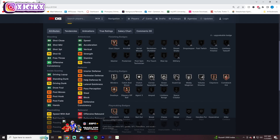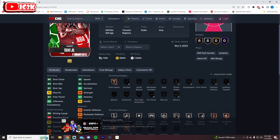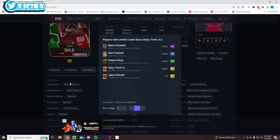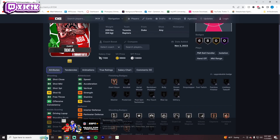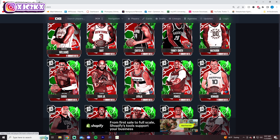Gary Trent Jr. is 6'5" with a 6'9" wingspan, 85 speed, 82 shot 3. Dunking is okay, but defensively not as good as I was expecting — I was thinking he might be a little bit better. He's got good speed and good shooting, but I don't think the release is great on this base card. Shooting badges are okay. Unless he gets a bunch of evos, he probably won't be that good.